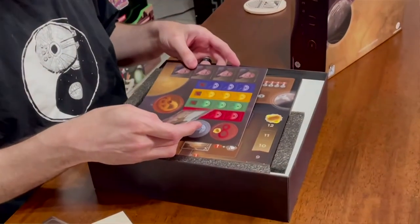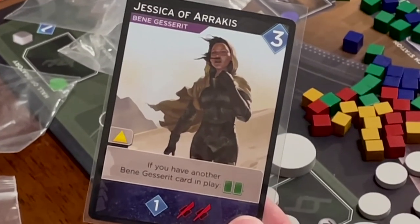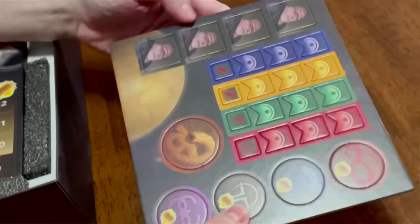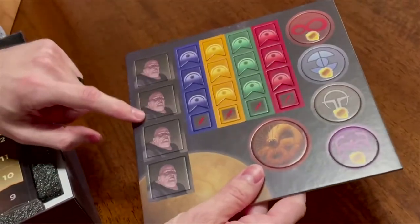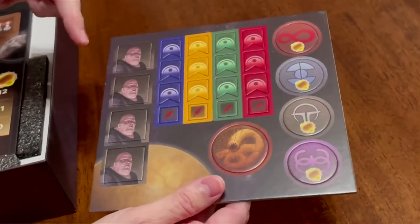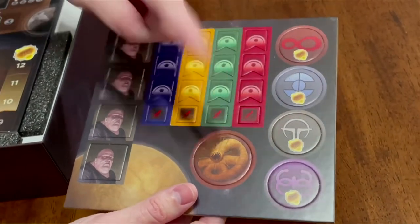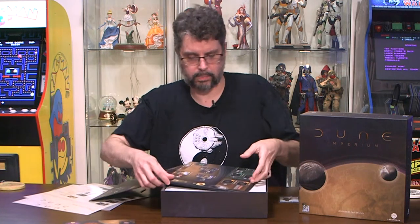Looks like we've got a Jessica Varrakis card — must be a promo card in there perhaps. And we have tokens, tokens, tokens — that's where the real money is made. We've got a big token of Baron Harkonnen. It actually looks kind of like the actor. I've noticed that the art, even on the back, looks kind of like the actors. A couple other tokens in there.